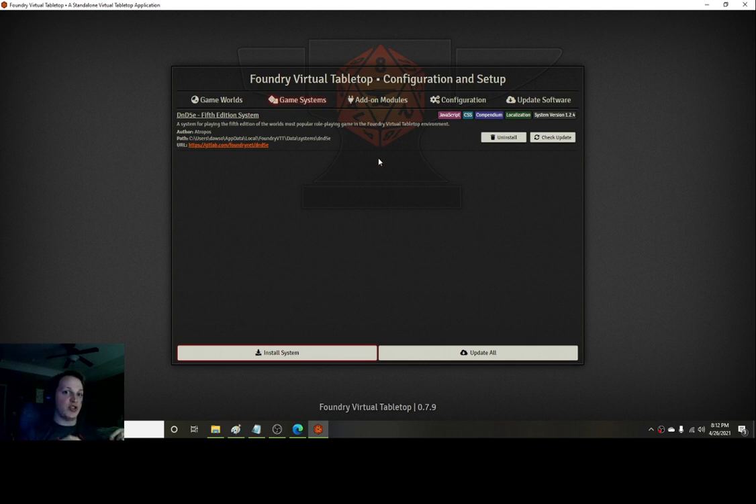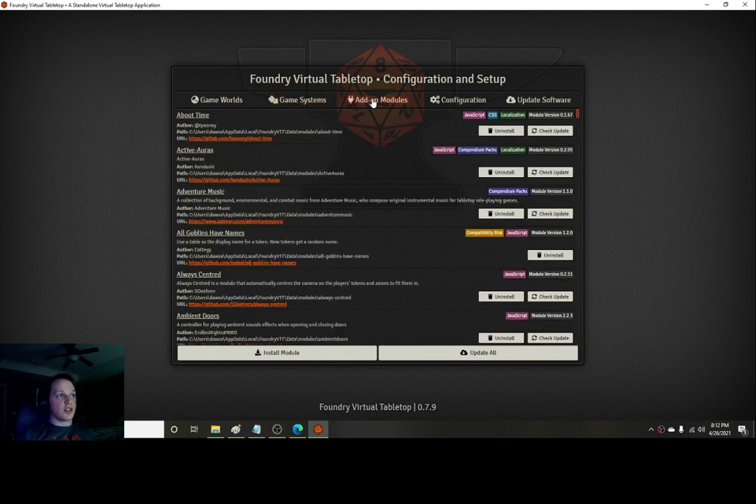Do know that game systems do update. I once had a bunch of modules not working and had no idea why — it was because my game system was out of date. Check for updates occasionally, maybe once every other week, just to make sure everything looks good. The add-ons create additional things for your game to enhance it — UI settings, theme changes, things to streamline stuff for your players. I have tons of tutorial videos on how to use different modules.